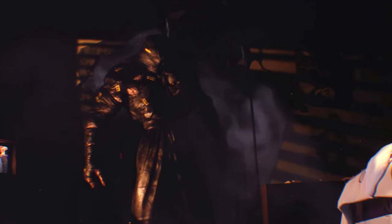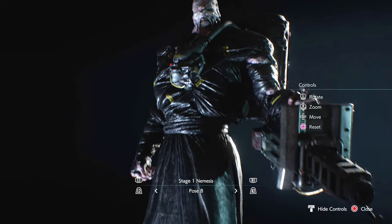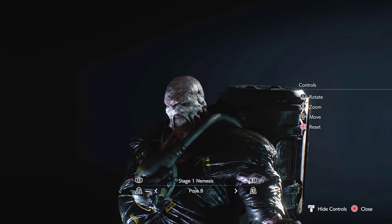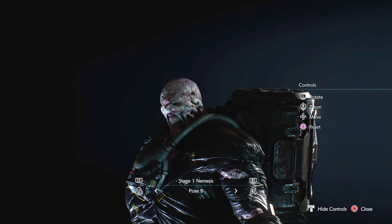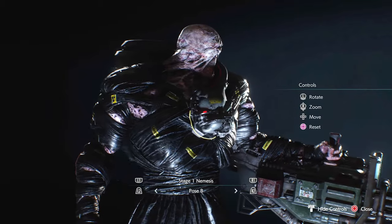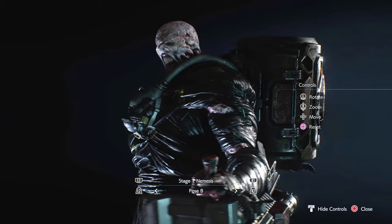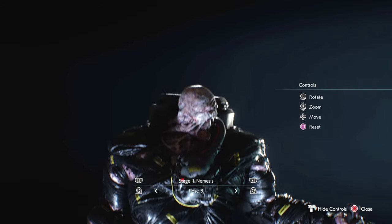Nemesis is not only an icon of Resident Evil but a recognizable character in all of gaming. So when the remake developers updated his design for a more modern feel, it caused some fans to cry foul. Gone were his stitches, replaced by a more fused, lab-grown monster look. He no longer wore a custom-made leather coat; instead, a body bag stretched and ripped around him to replicate the old coat look — almost like a homage.